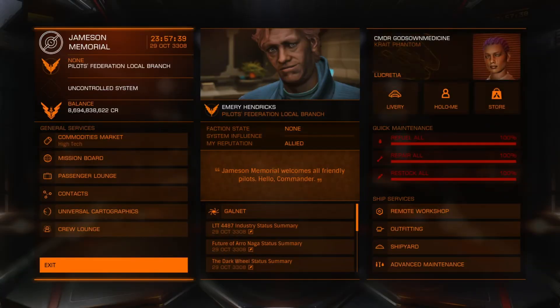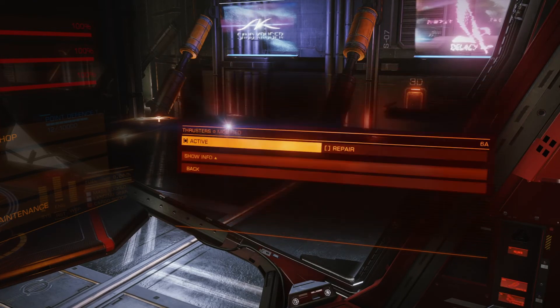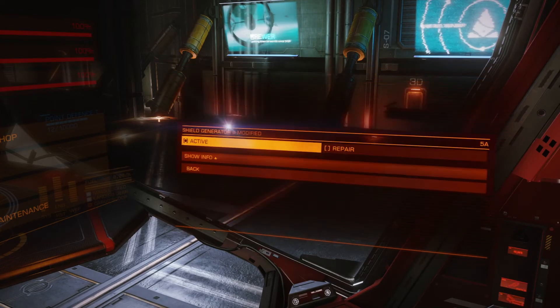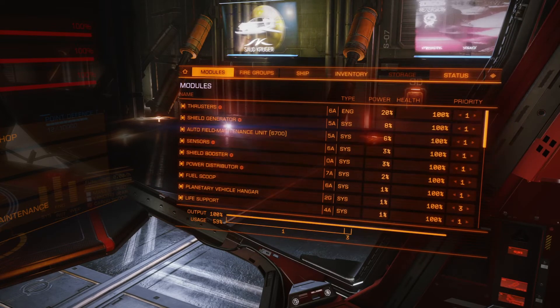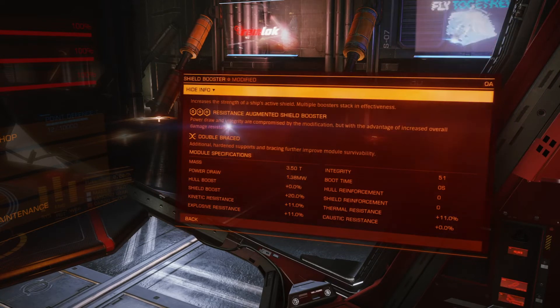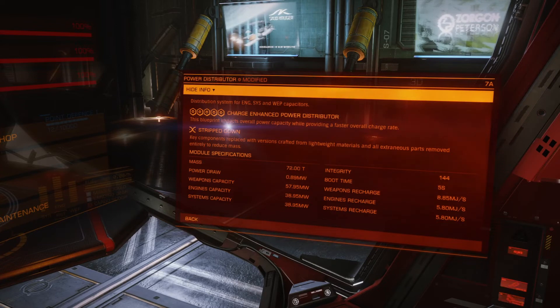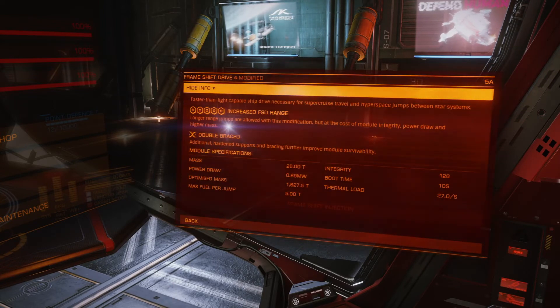I'll show you what I did with engineering so far with the engineers I have unlocked. For my thrusters, I got clean drive tuning and had them double-braced for survivability. For my shield generator, I had it thermal-resistant shields and stripped down. Sensors: lightweight scanner. Shield booster: resistance augmented shield booster and double-braced. Power distributor: charged enhanced power distributor and stripped down. My frameshift drive: increased FSD range and double-braced.